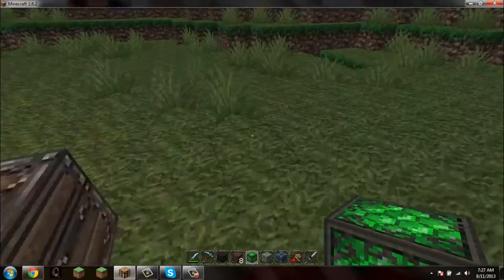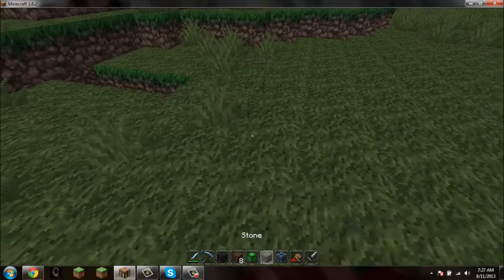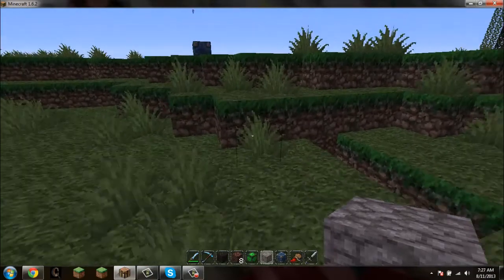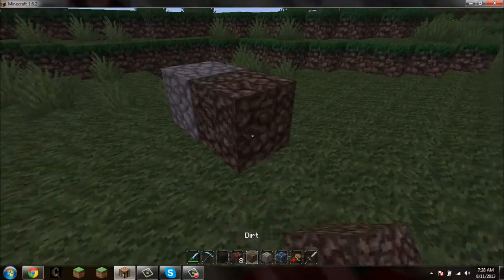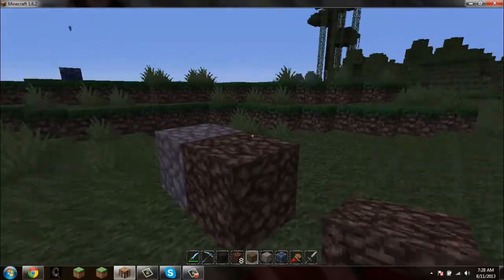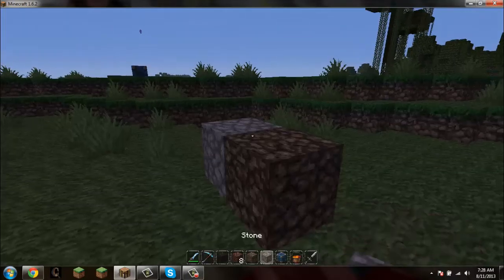I'm just going to show you the simple blocks. You got your regular stone — it looks actually pretty neat. You can already see the dirt and the grass. Let's get the dirt right here, putting all the simple ones together. See how the grass grows? These actually move if you notice that, and one cool thing I really like is when you get in the shadows, these actually brighten.